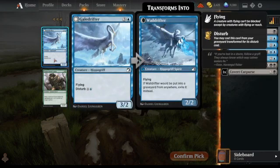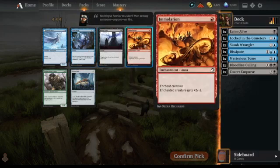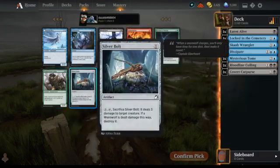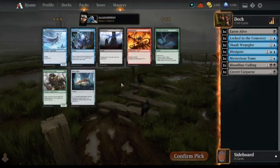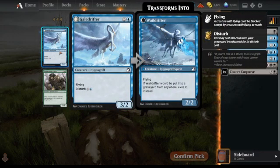A flyer that comes back as another flyer — that's good value. Another Geist Wave, another removal card. I don't know if we need another removal card over a flyer that can actually beat face.